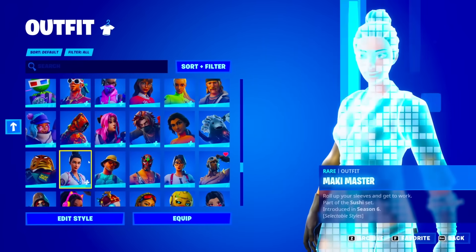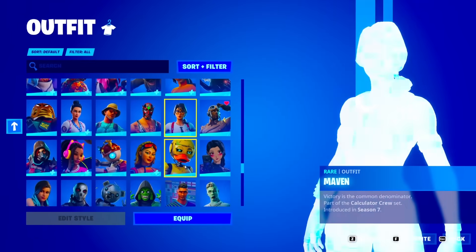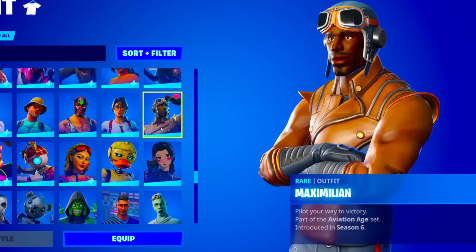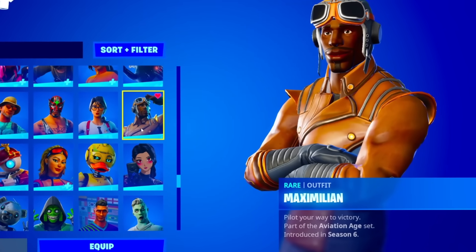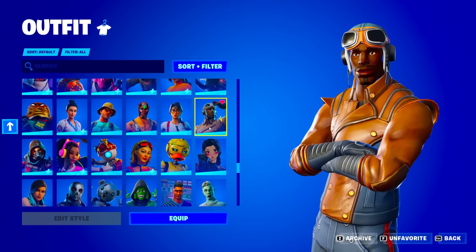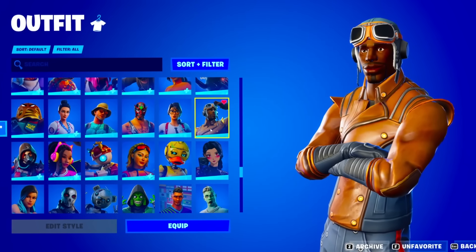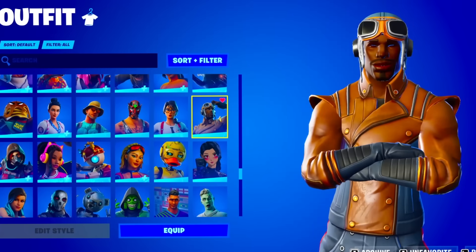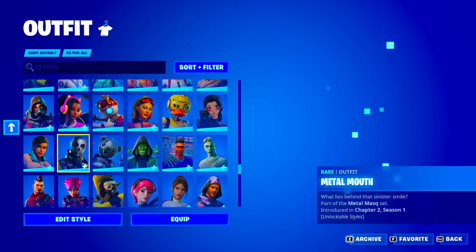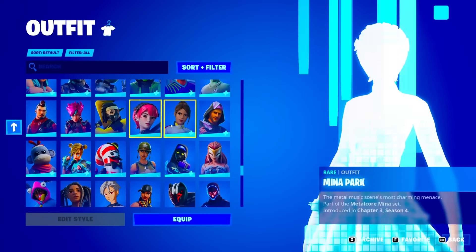We got the Lovely Leah, Maki Master, Marino — another skin I don't really see — Mass Furry, the Maximilian — wow, this is a really rare skin. He doesn't have a lot of OG skins I've seen — I don't know if he has Renegade Raider or Aerial Assault Trooper yet. But he does have a lot of skins that haven't been in the shop in a long time. I do not see the Maximilian at all in the shop.